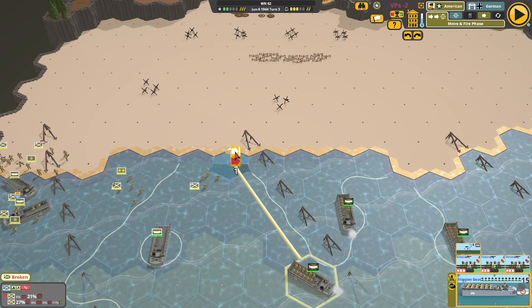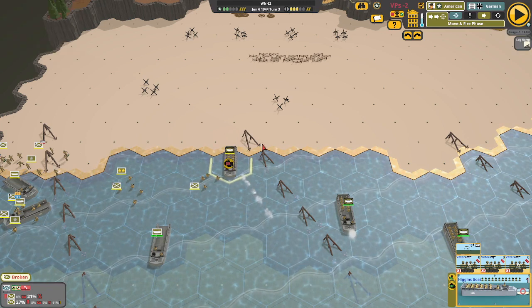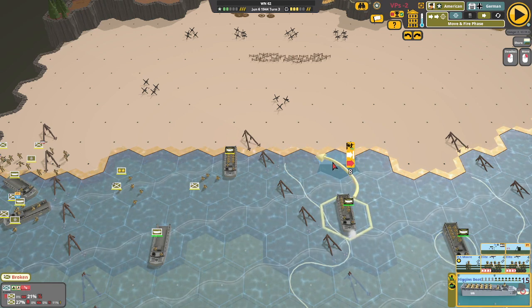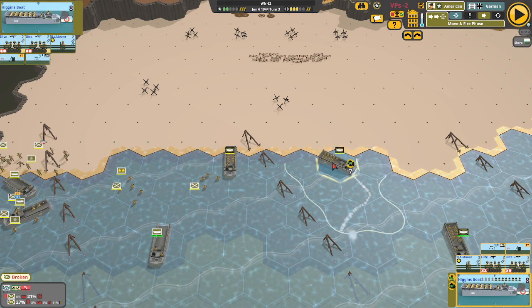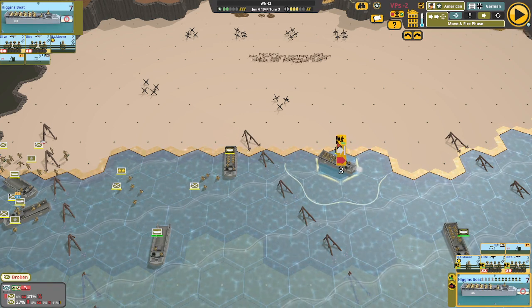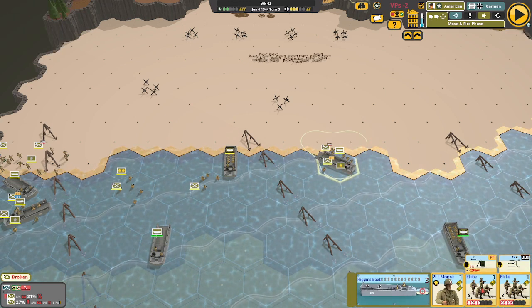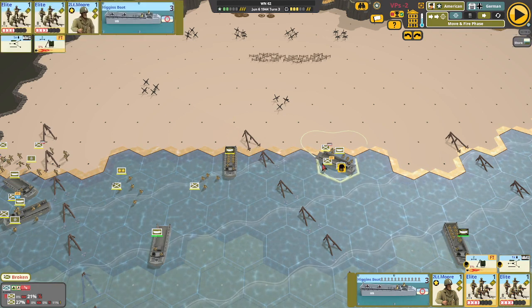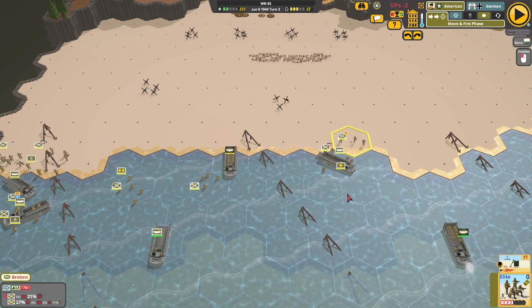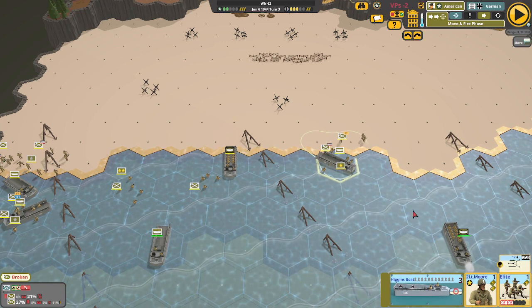We unfortunately cannot fire. What happens if I open the hatch? Nothing — we'll close it and move along. I just had to check. It would not have been right if they could fire in their DD phase, but if they were going to let me fire using those tanks in their DD phase I'd take it. No such luck.